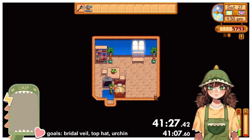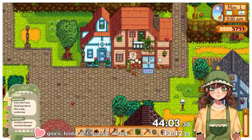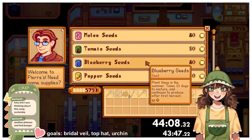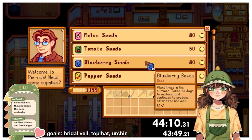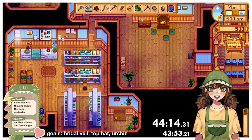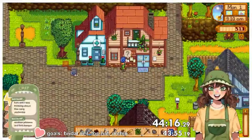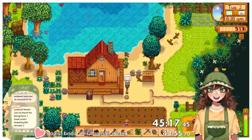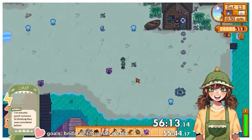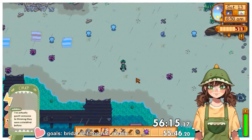One big difference in the route this time was the number of blueberries I had to buy. I'd taken into account that I would hit level 5 farming and earn the Tiller profession, allowing my blueberries to sell for 55g instead of 50g. Because of this I could buy 66 blueberry seeds instead of the previous 76, significantly cutting down on watering time during summer. Going into summer around day 47 I was about 7 minutes ahead of schedule. This time I managed to grab a sea urchin from the beach on summer 13th, saving time on checking my farm and the salon.